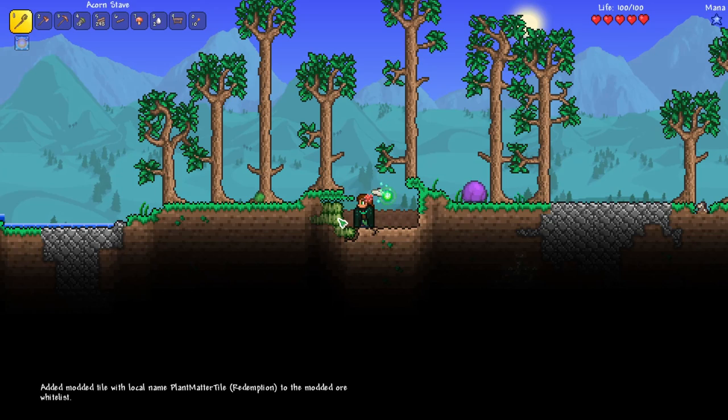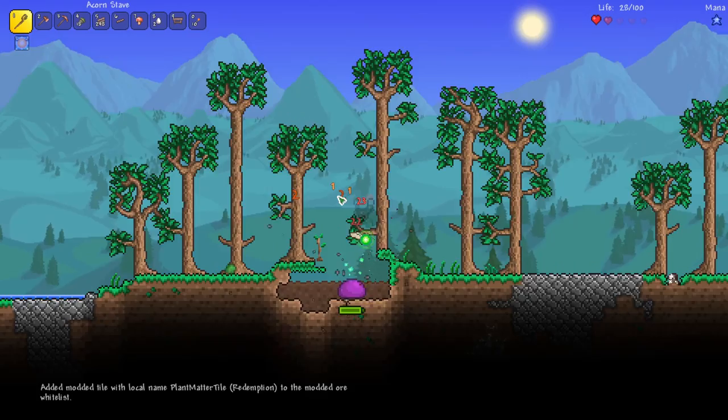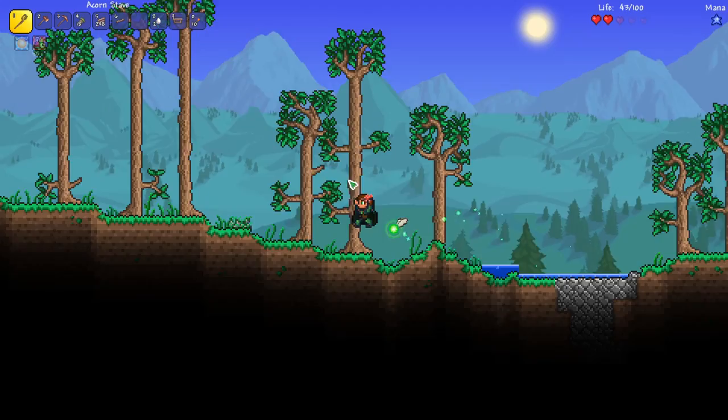What is this? Plant matter — okay, we've got to add this to Vein Miner. You can see we've got... we're taking damage. We've got to run away from those purple slimes!